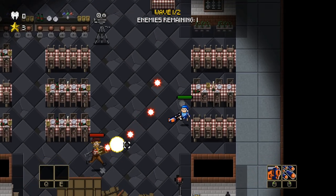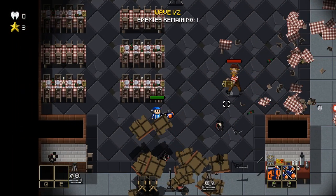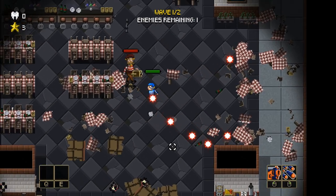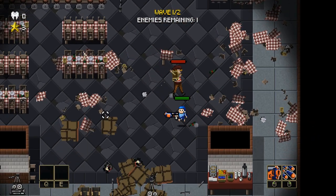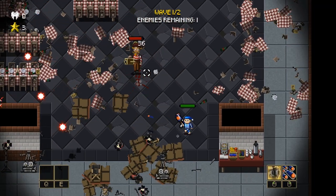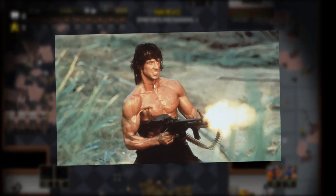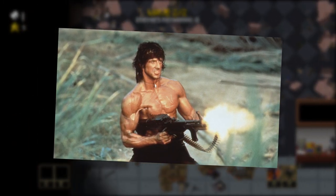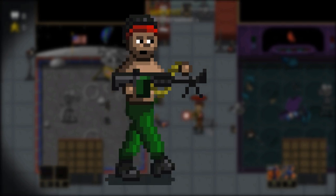With the cameraman enemy removed, we now needed a new enemy with a similar attack to take his place. Since the attack consists of projectiles being fired very fast, we decided to make an action hero with a machine gun. For his design, we took inspiration from Sylvester Stallone in Rambo.